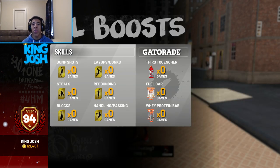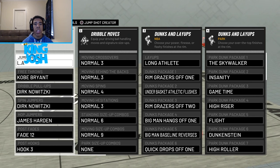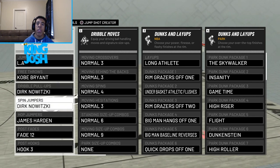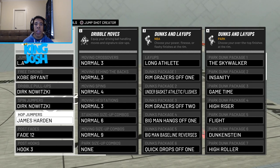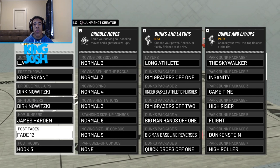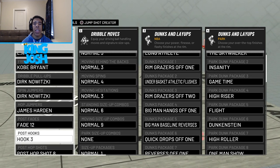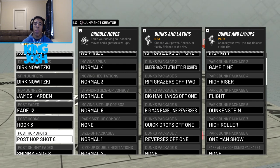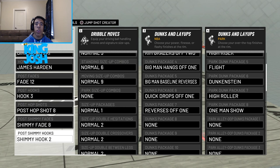The one thing I want so badly is unlimited boosts — I spin the wheel every single day and I've gotten the black space right next to the bonus three times, which is so annoying. For my jump shot I have a LaMarcus Aldridge base, and I'll be dropping a jump shot video in the next few days. For dribble pull-ups I have Dirk Nowitzki, for my hop jumper I have James Harden, and there's a really good post move I can use into a hop jumper. For my post fadeaway I have fade 12, for post hooks I use post hook 3, and for post hop shots I use post hop shot 8. I also have shimmy fade 8 and shimmy hook 2.